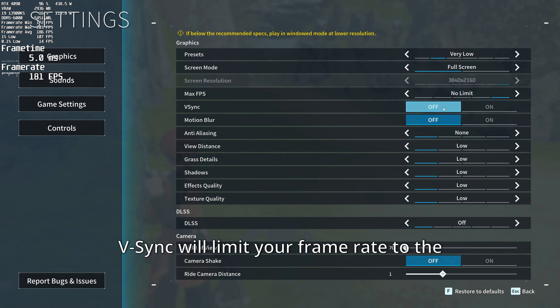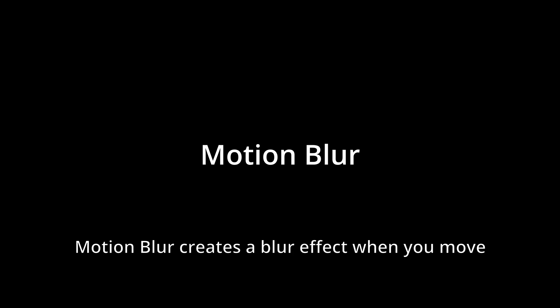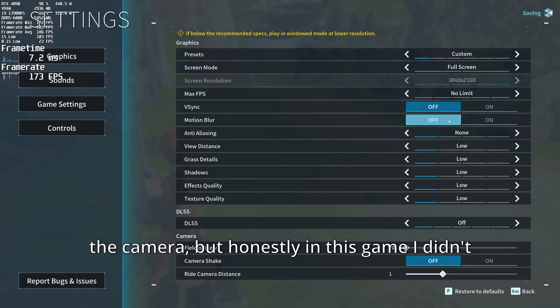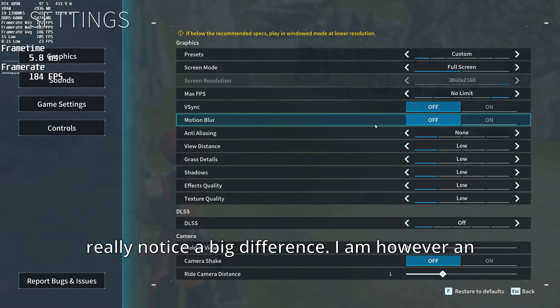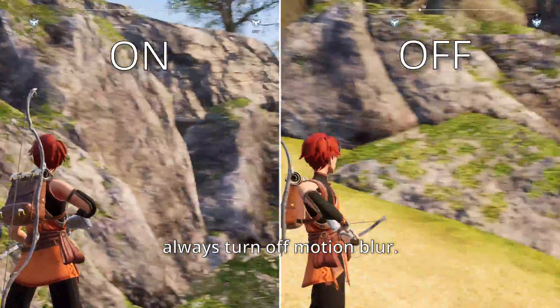V-Sync will limit your framerate to the refresh rate of your monitor — you can turn it on or off. Motion blur creates a blur effect when you move the camera, but honestly in this game I didn't really notice a big difference. I am, however, an advocate that you should always turn off motion blur.